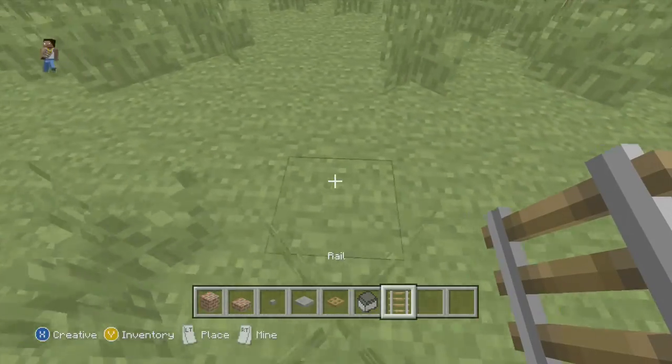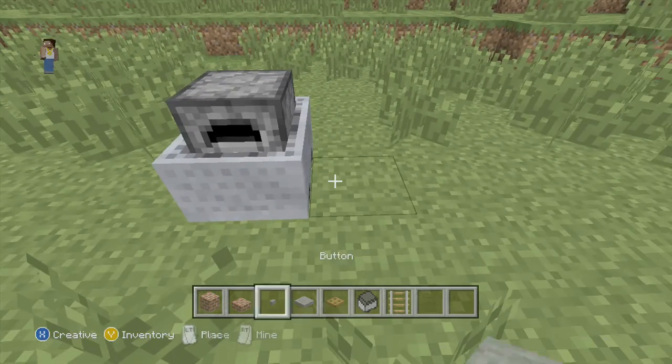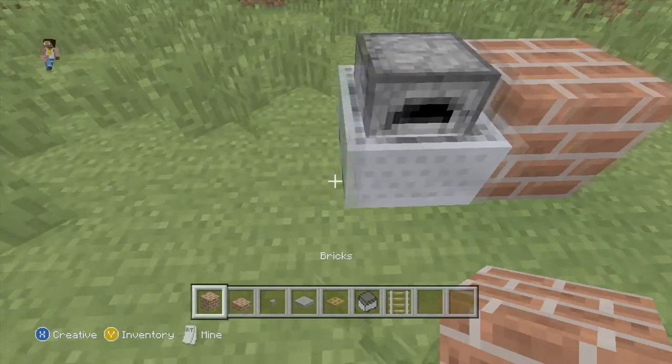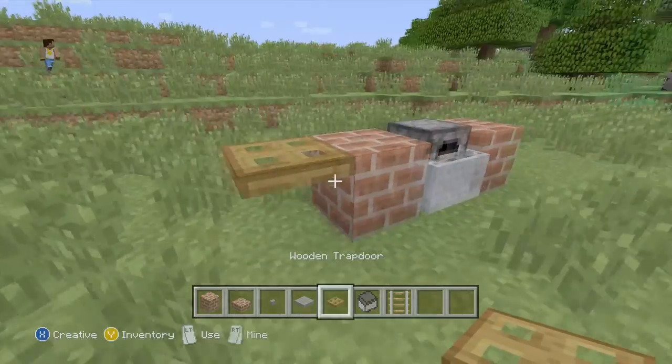So yeah guys, start off by putting a rail down, put your minecart with a furnace down like this. You want to get your bricks and put them on each side of the minecart. You want to get your trap doors and put them on the side of the brick so it kind of looks like a shelf.